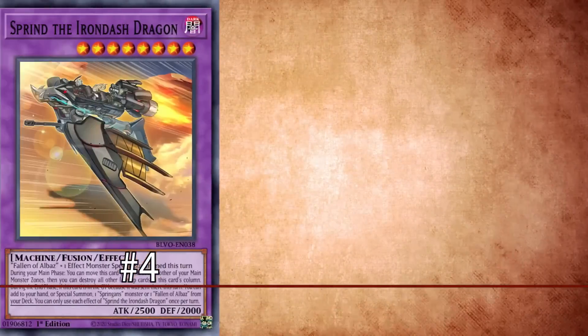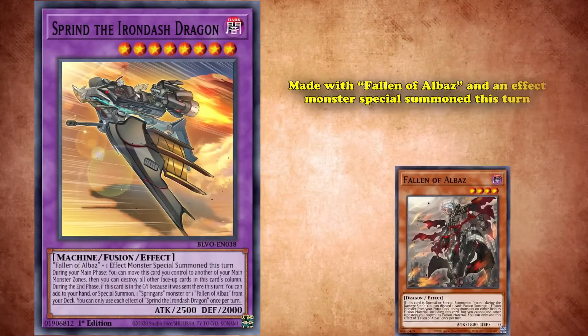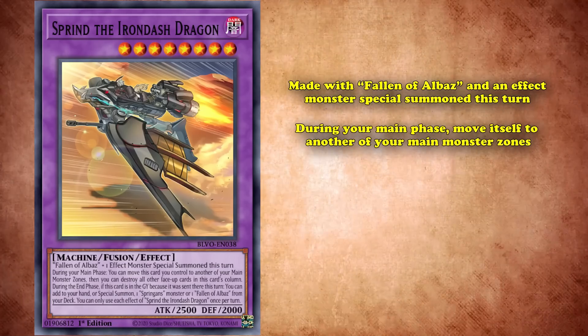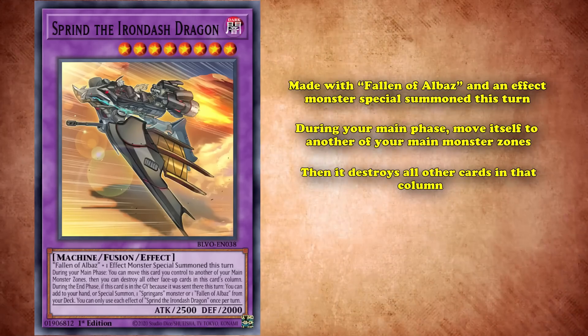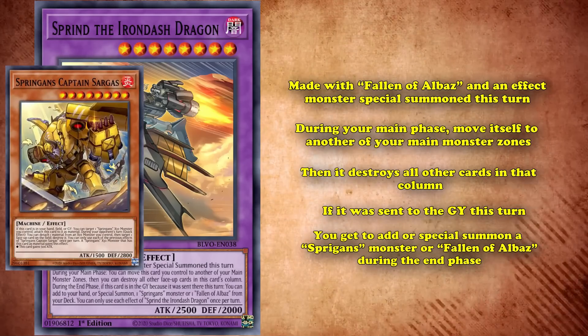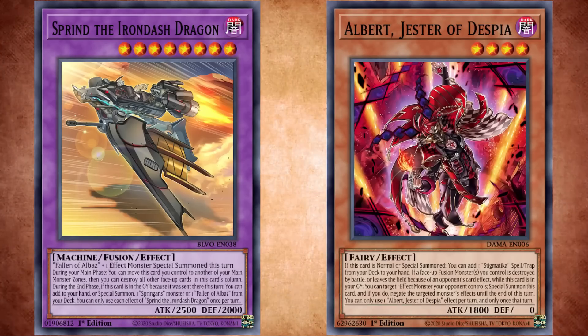Coming in at number 4, we have Sprind the Irondash Dragon, a Dark Machine fusion monster which can be made with a Fallen of Albaz plus an effect monster special summoned this turn. It has the effect to, during your main phase, move itself to another one of your main monster zones and then destroy all of the cards in that column. It also has a graveyard effect where, if this card is sent there this turn, you get to add or special summon a Spriggans monster or a Fallen of Albaz during the end phase. Sprind was a somewhat popular tech in Branded Despia decks, for a couple of reasons which have nothing to do with its on-field effect.